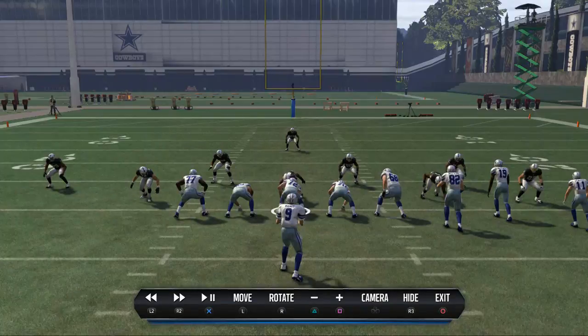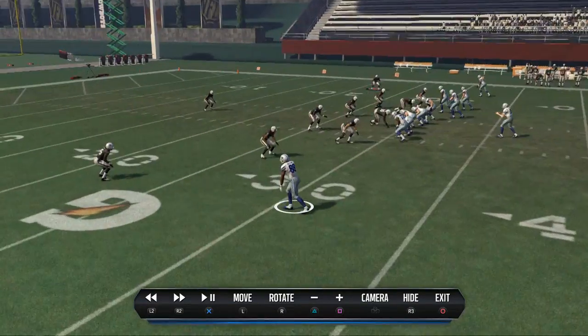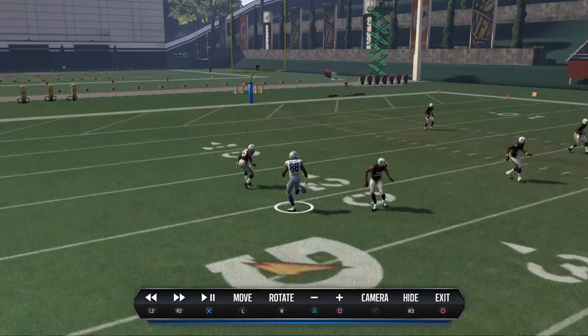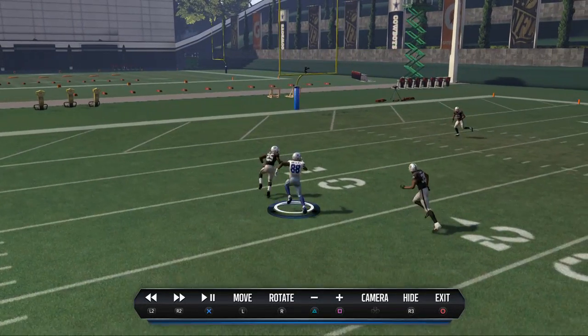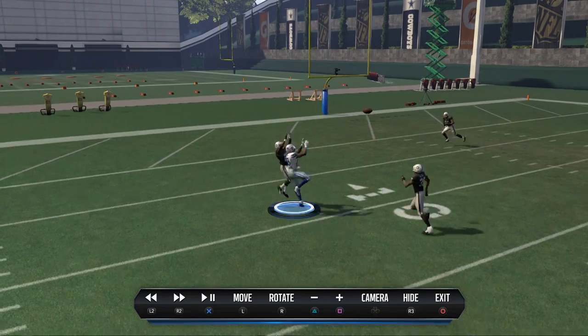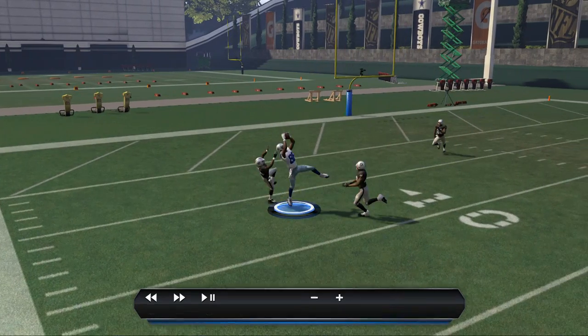Let's take a look at this instant replay and show you why this is effective. First and foremost, he's going to get a free release off the line of scrimmage — this is going to allow him to get better positioning on the ball. Once we click on, we're going to move him to the inside just a smidge. While we're holding triangle he's going to be able to click on, go up, and make a play.